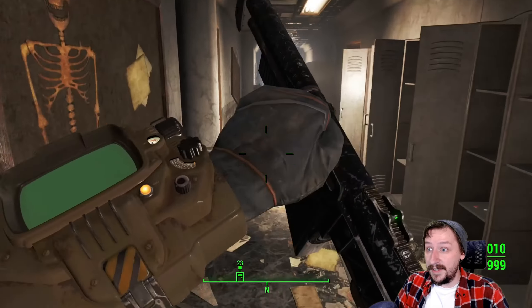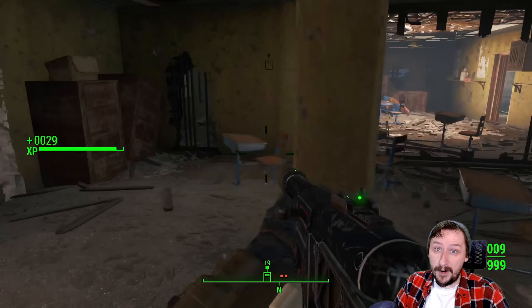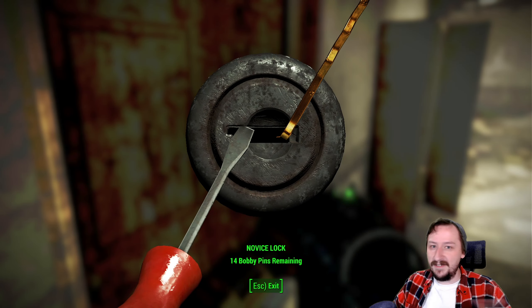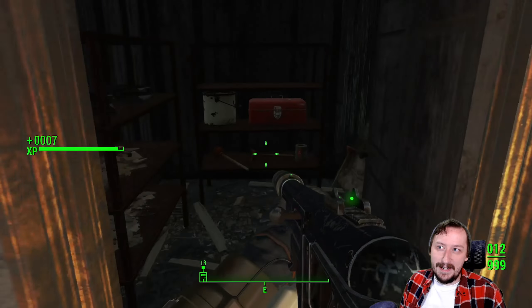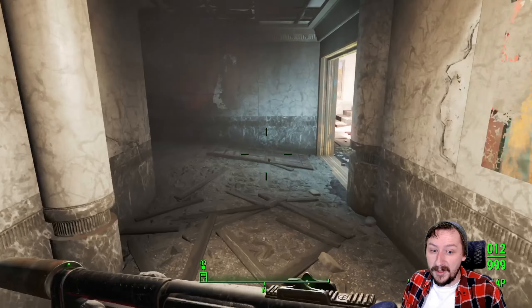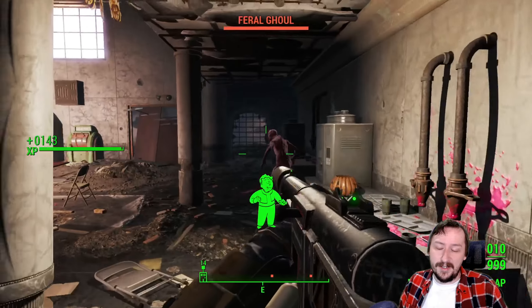The combat shotgun gets even better with certain legendary mods. The ones on the unique versions — Staggering and Violent — are nice. Mighty would be a better version of Violent in most situations, though you do still get the extra limb damage from Violent. If you were to get something like Instigating that would be really strong. And Wounding on the combat shotgun makes the game a cakewalk — even without any investment into the shotgun at all, it would carry you no problem. So yeah, the combat shotgun is really good.